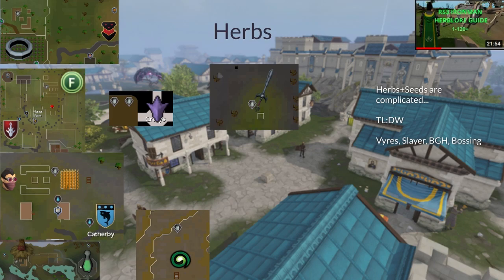Next up we've got herb patches. Now there are seven of these, and one of them is in the wilderness, so please make sure you bank everything except for the one seed you need before you go to the wilderness — you don't want to lose everything you just grew from your farm run. Herb seeds are complicated, so if you're looking for a specific way of getting seeds or herbs, I recommend checking out my herb lore guide. If you don't want to watch that whole video, you can get a whole lot of herb seeds from Big Game Hunter, from Vyres, from Slayer, and from Bossing.